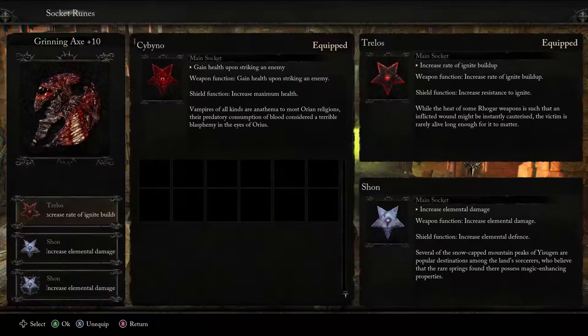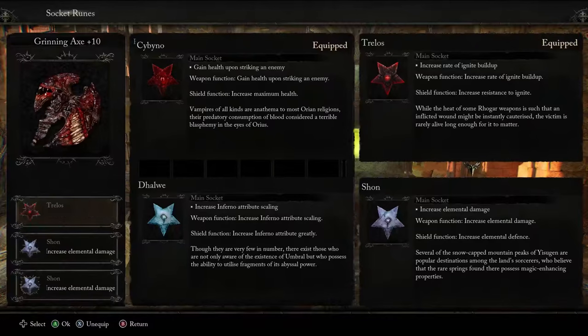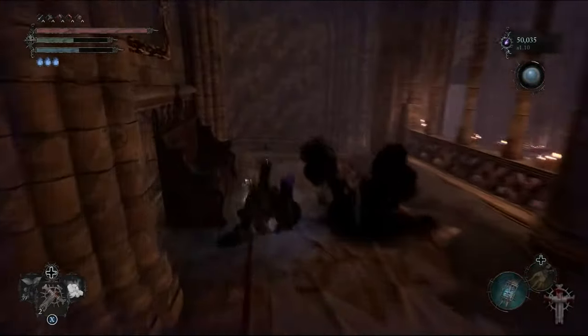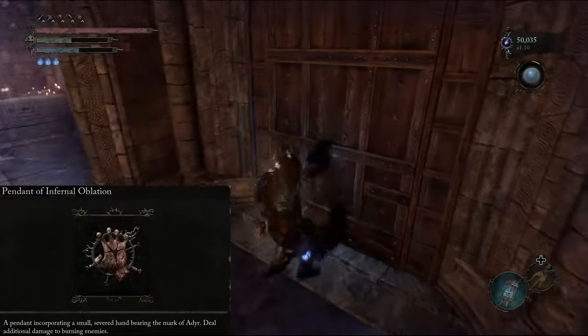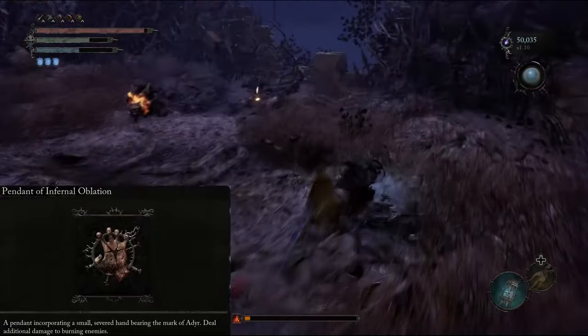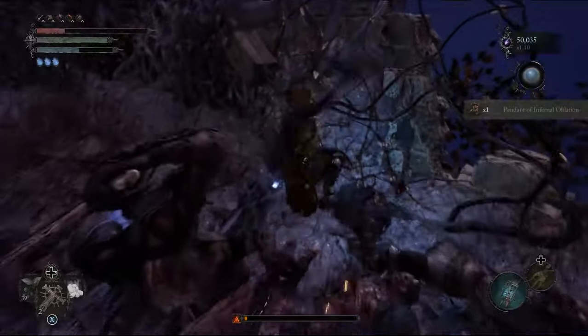It should also be noted that you can only get one Sean rune per playthrough, and this will therefore have an impact on the choices of rune that you may select. You could also choose increased Fire Damage from a Tiernax rune, or opt for Dehalwe for further increased Inferno attribute scaling in the meantime. The choice is entirely yours.